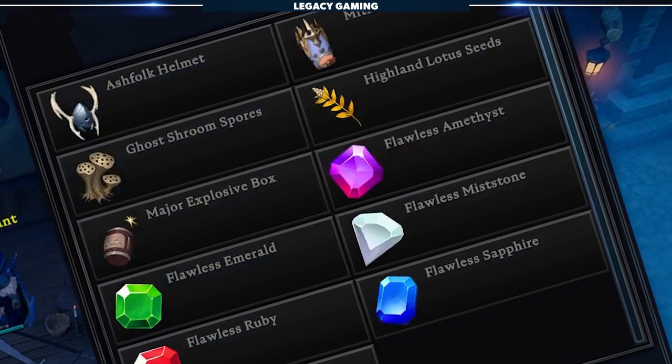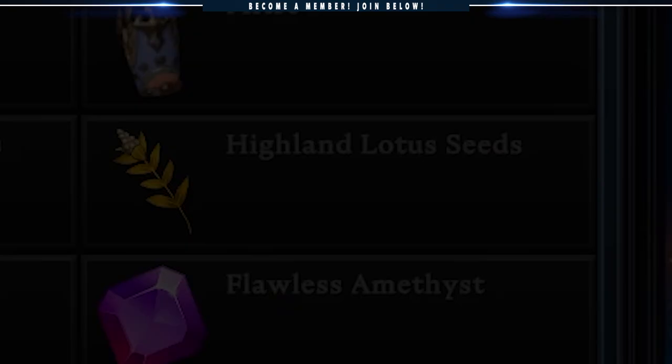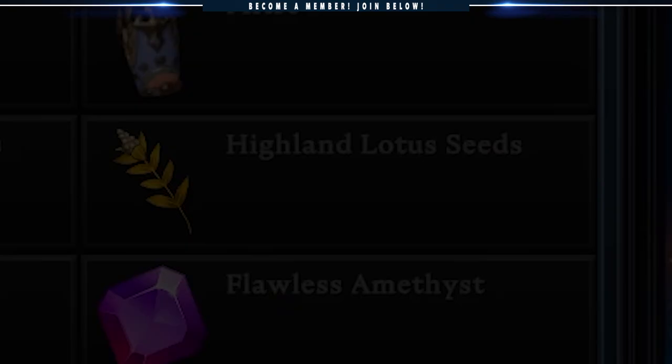This NPC has a whole host of items you can trade for, like flawless gems, major explosive boxes for raiding, and even cosmetic helmets. But don't get distracted here — what we're really after are the Highland Lotus Seeds. Each one costs a hefty 200 silver, but it is well worth every single coin, because the more you have, the more you can plant back at your castle, creating a seemingly infinite supply.